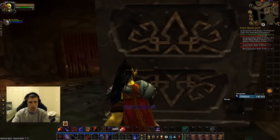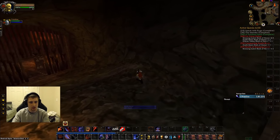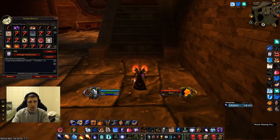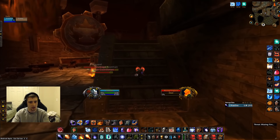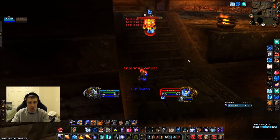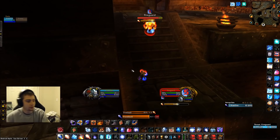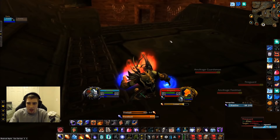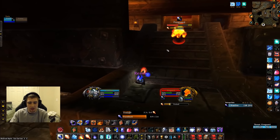Now I'll just park my Warrior here for now against this wall, because this is a spot where he will be in range to be able to loot Angerforge, and he'll be good there until the only time he's not okay to be there is for the AoE pull — we'll have to move him for that. But you'll just want to clear that fire guard over there, and this fire guard right here.